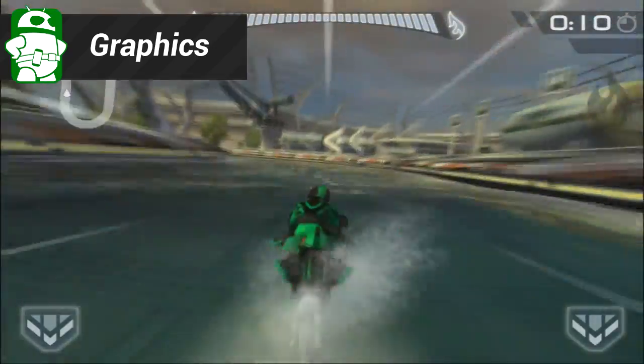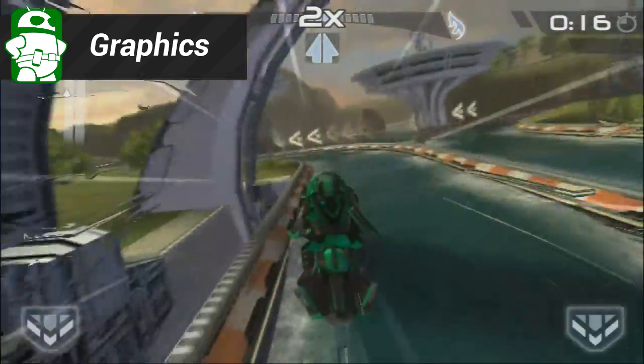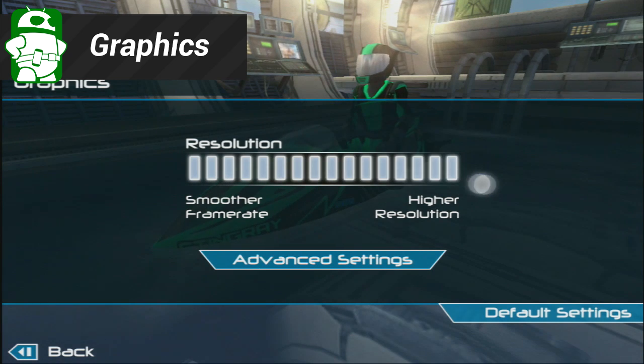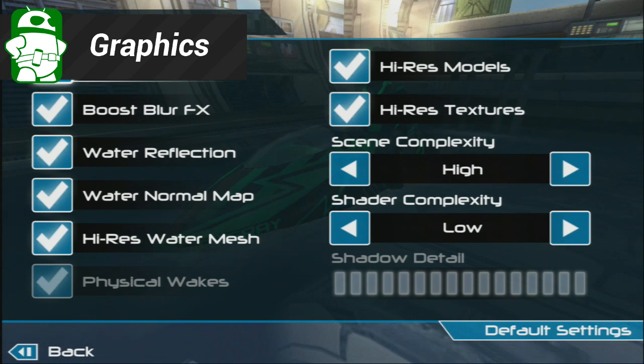It's not all that different from the first game, but if it ain't broke, don't fix it, right? They've even integrated a settings menu for graphics, so those with older devices can tweak their graphics to get better performance. Usually the default settings work pretty well, but if you need to turn them down to remove the lag, there is that option. It should be mentioned that this game is specifically geared for Project Shield, so it'll probably look a lot better on that.